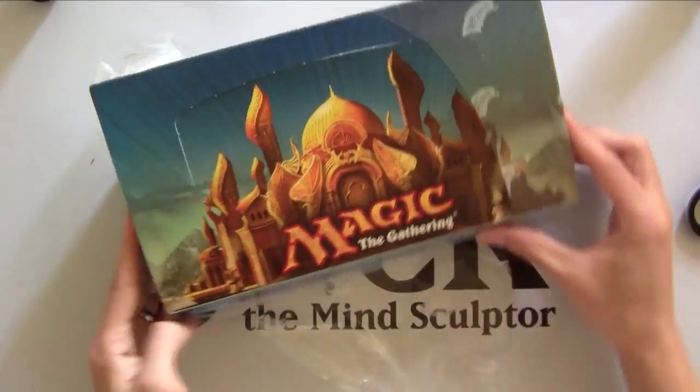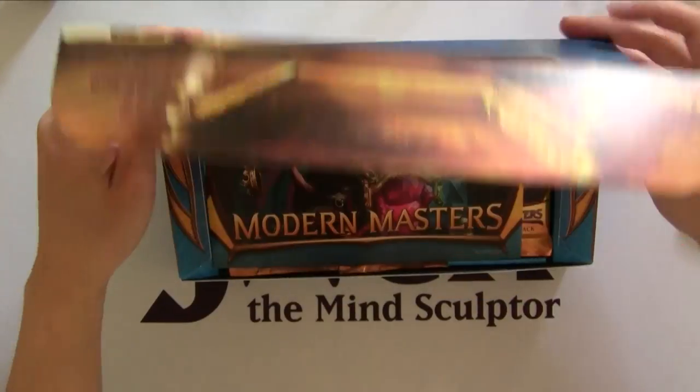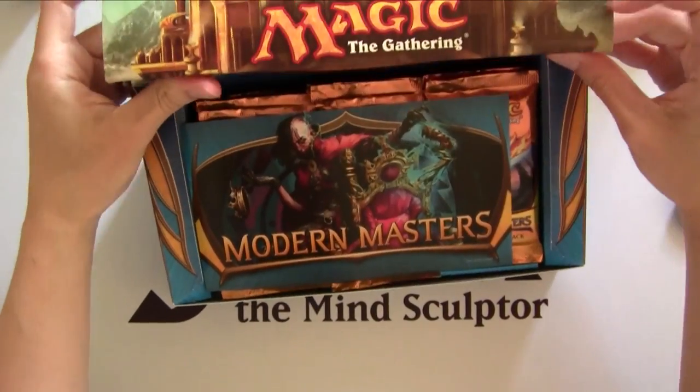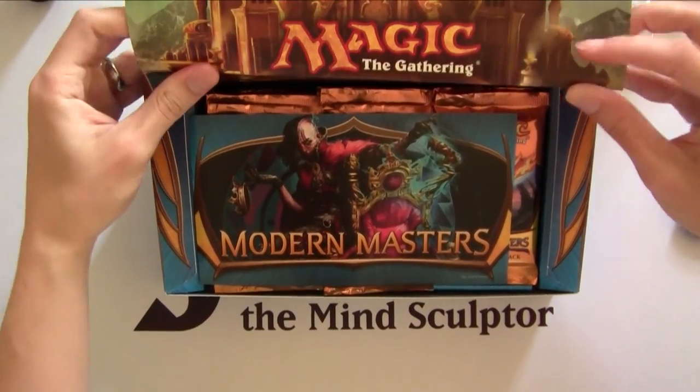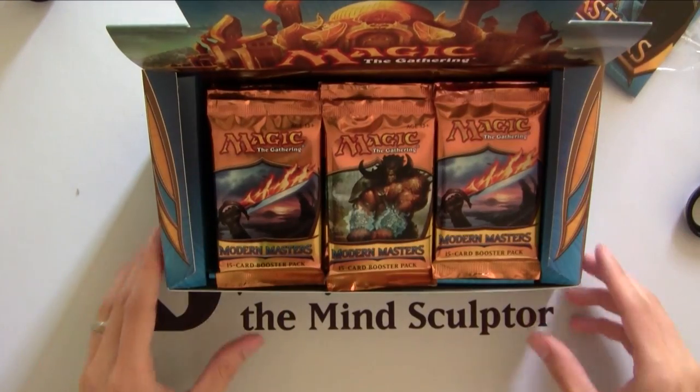It's actually a pretty interesting box. It's not the typical square shape — you can see it's actually more of a prism shape, which probably works pretty well for displays. It's quite fancy. You slide that in, and you've got the insert here of course and then you've got the boosters.